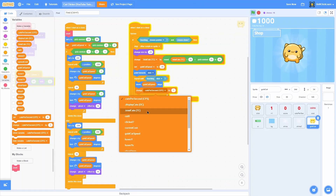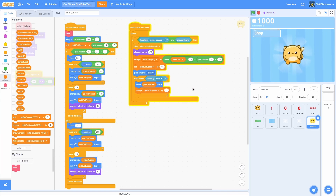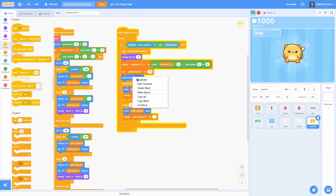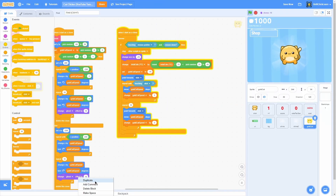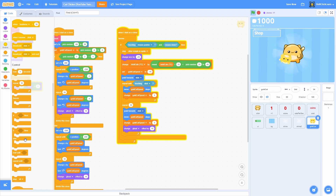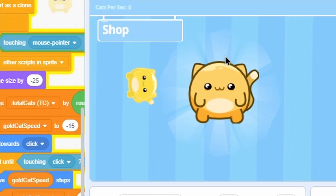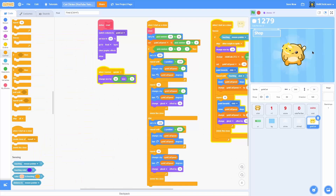Then repeat 10 times: duplicate all of this, put point towards click in there, duplicate the ghost effect change by 10, and lastly delete this clone. When we click on it, it will actually go in — it does a little animation and goes boop. That is very, very, very cool.